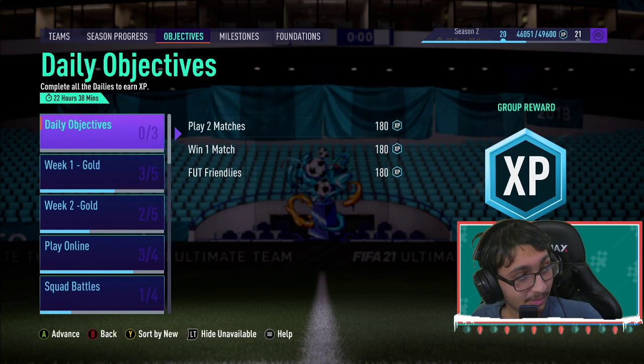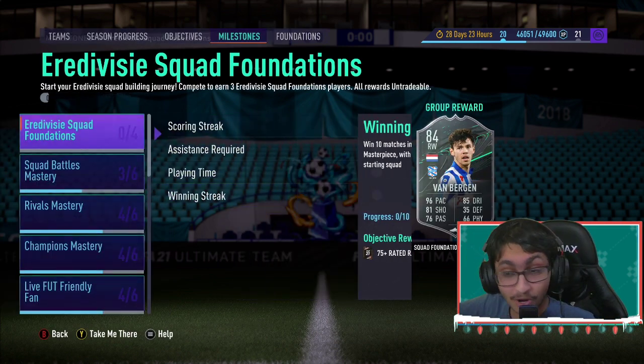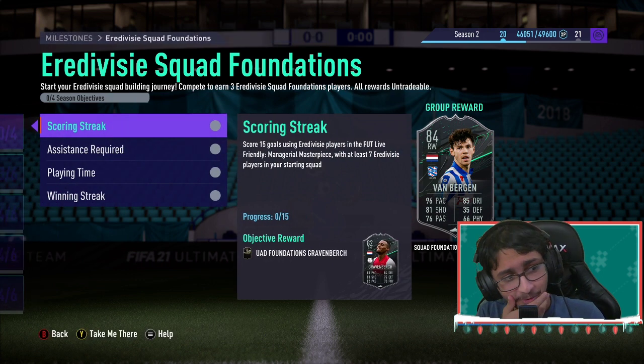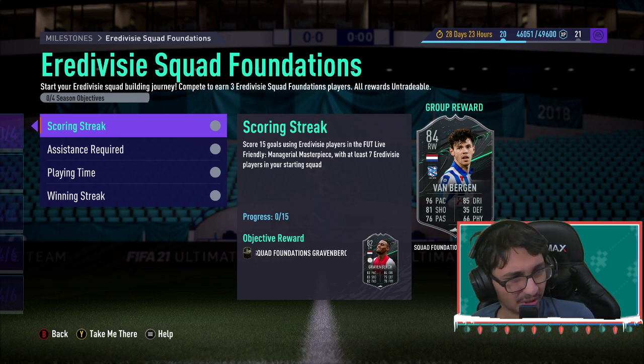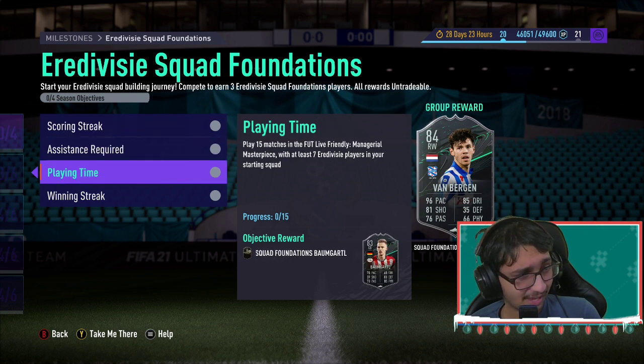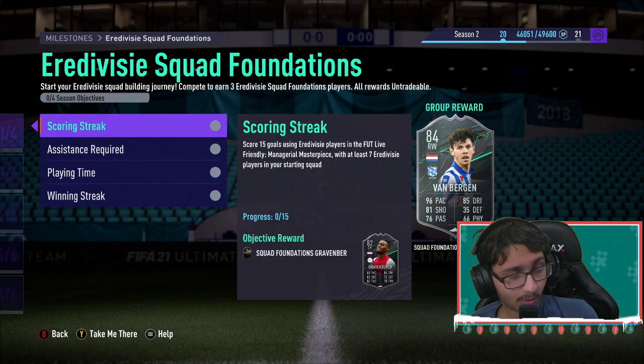We've got Airdevise Squad Foundations. Van Bergen — 96 pace — looks like a really good card, looks pretty broken. Gravenberg is also a really good career mode player. We've got a bunch of three more talents, fair enough, and Bomb Gottle, who's a decent, quality defender. It's all the same again.